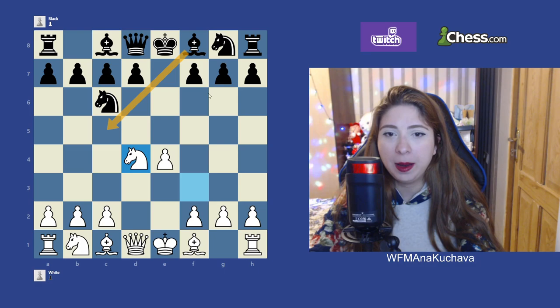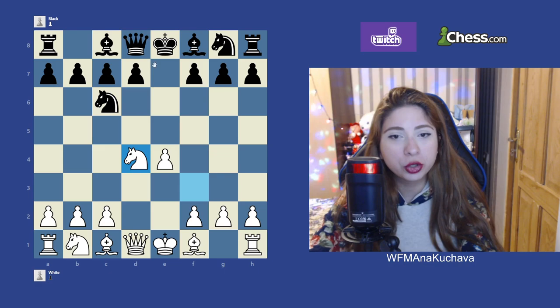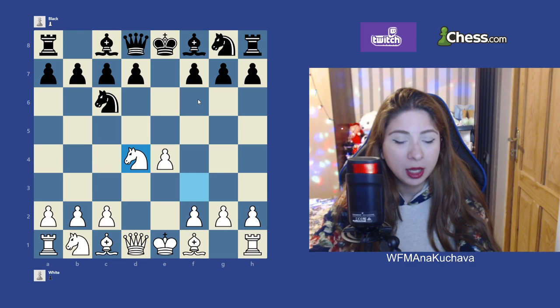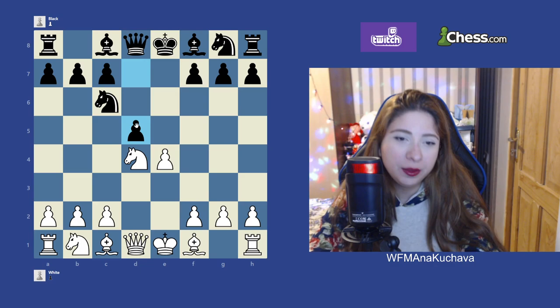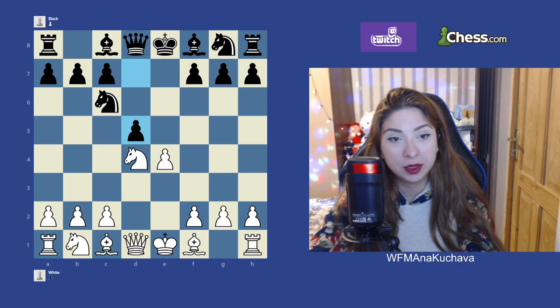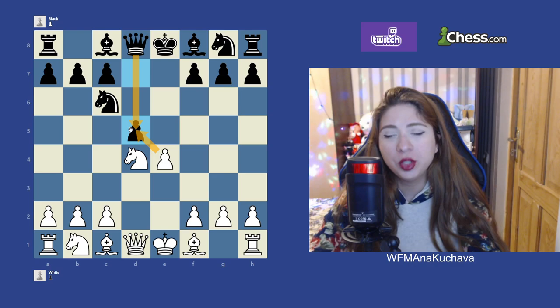Bc5 and Nf6 have some similarities, and I prefer to cover them together in another video along with Qf6, because all those moves are really connected. So in this video, we covered Nxd4. Also, after the d5 push, White has a couple of good options against it. One is Bg5, which is a good pin. Another is to just take the central pawn and force the pawn and develop the queen too early for Black, which can again be a problem. For example, there is one line where if we like to play endgame, we can just give check.